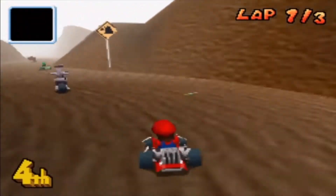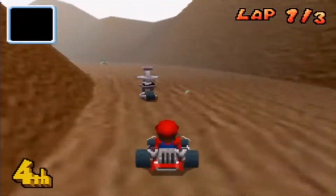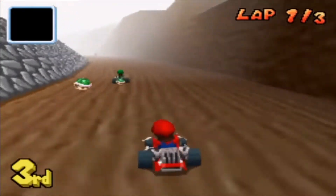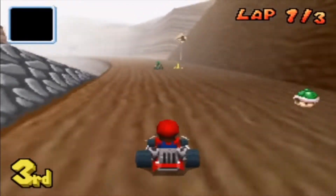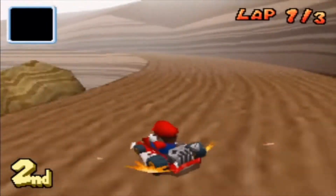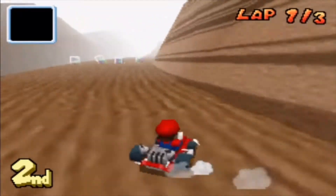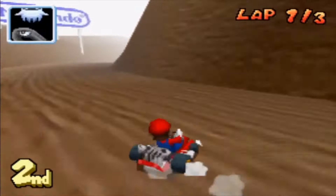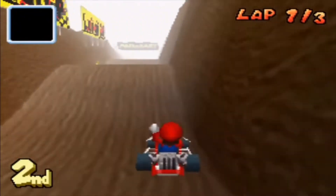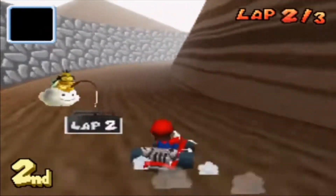But a Mario Kart game wouldn't be complete without its not-so-good tracks, and Mario Kart DS has a few. You've got Tick-Tock Clock, Airship Fortress and Desert Hills — and unpopular opinion — the first two are loved tracks but I've never really been a fan of them. New to Mario Kart DS are Retro tracks, and fun fact, this is the first Mario Kart game to introduce Retro tracks to the series. Just like the Nitro tracks, you've got some good ones and some bad ones. The good ones include Choco Mountain from Mario Kart 64, Mushroom Bridge from Double Dash and Sky Garden from Super Circuit. Then you have the bad retro tracks like Baby Park from Double Dash and Luigi and Peach Circuit from Super Circuit.